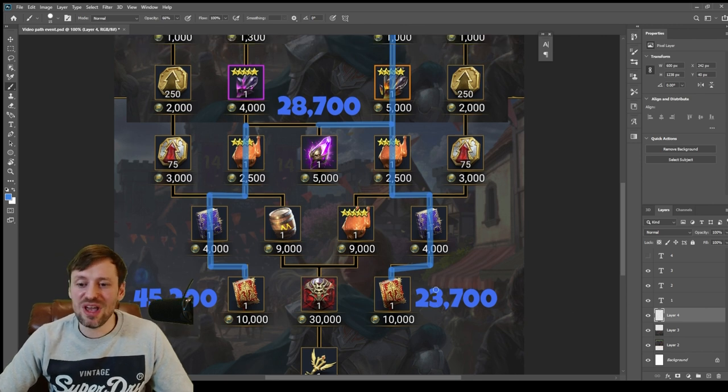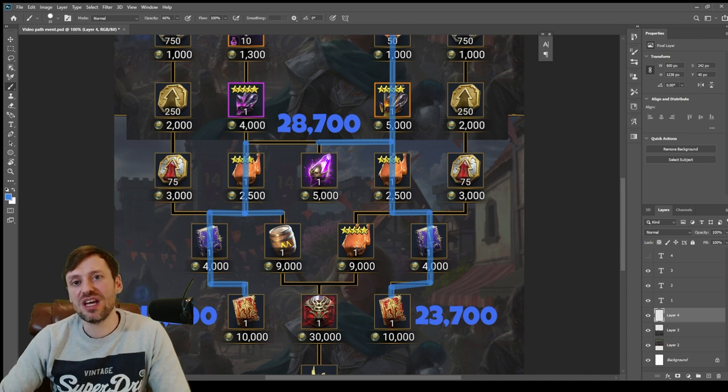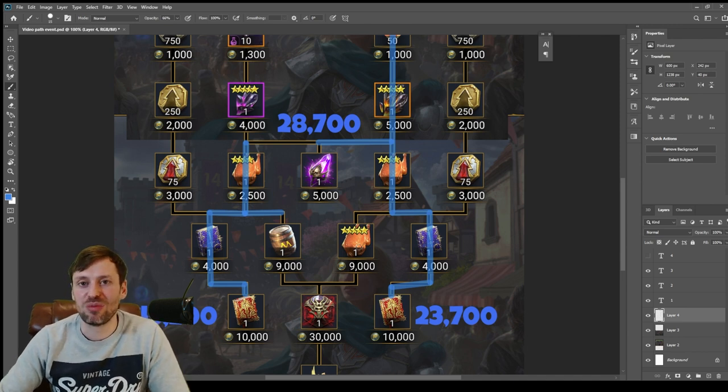And then if we've got enough resources, we are going to push for the eternal soulstone. I'm going to choose the barrel over the five-star chicken — if you think about it, the chicken is going to help you upgrade a champion so you can max them, but the barrel is going to save you so many brews.